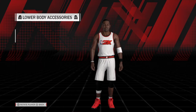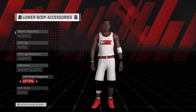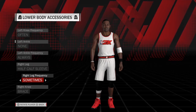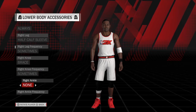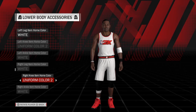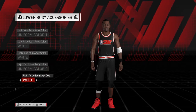His accessories: on his left knee a short sleeve, frequency often. On his right leg is a half calf sleeve, right leg frequency sometimes. On his right knee is a brace, sometimes. For the left knee uniform color 2, for the right knee uniform color 2. Away left knee uniform color 1, and right knee uniform color 2.